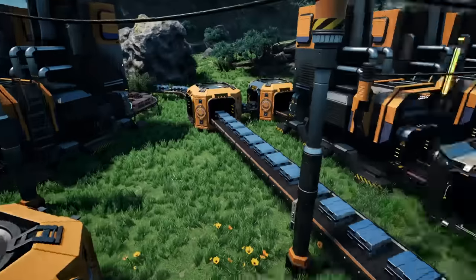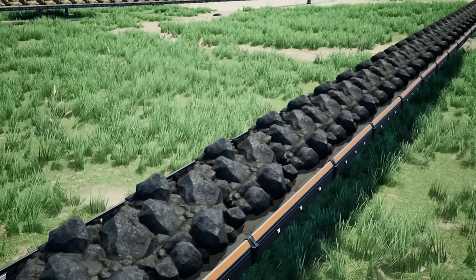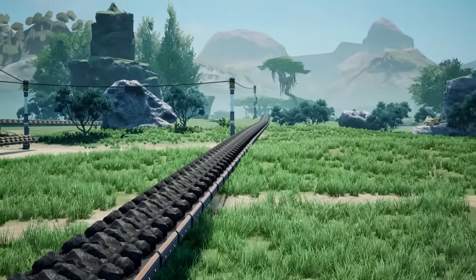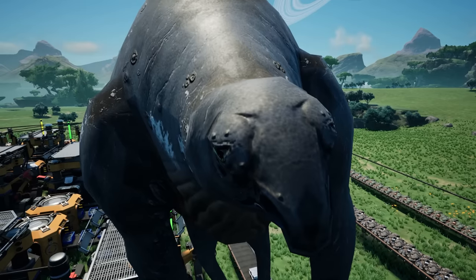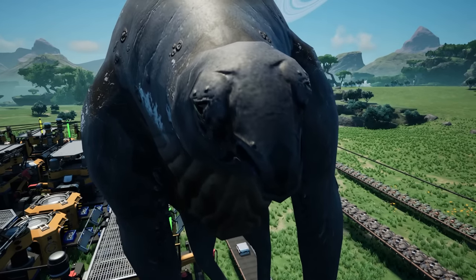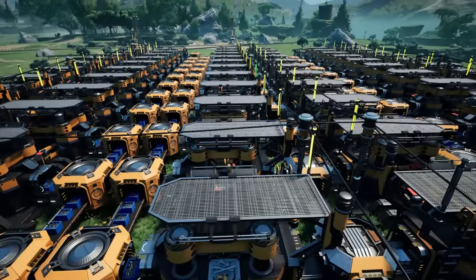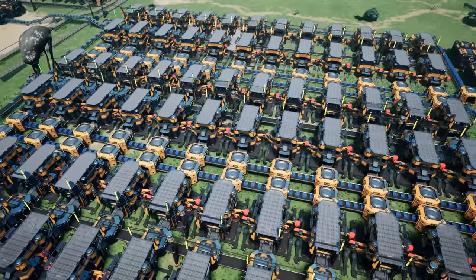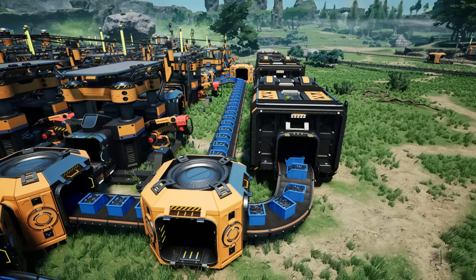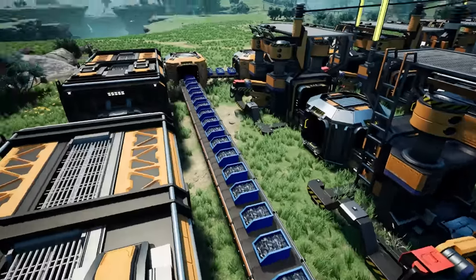Those are most of the early game tips. The only other one is to avoid using coal power for as long as possible, and just keep building biomass burners. Oh but wait - there's one thing you should automate as soon as possible: screws! All the screws you can. Screws are one of the most important items in this entire game, so build a huge stockpile and keep building them forever.